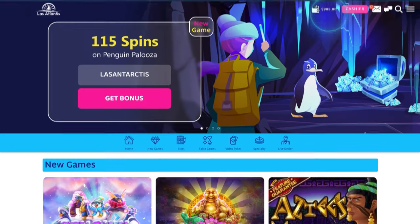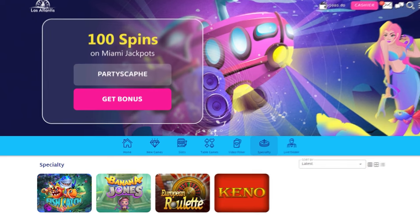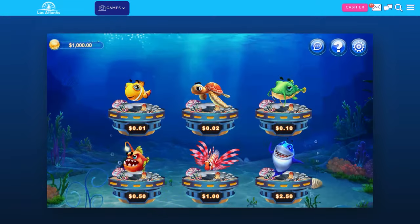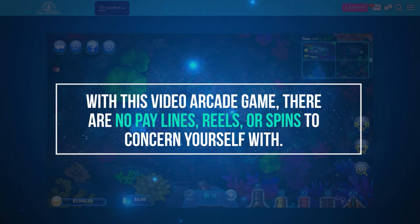Open the casino's website, log in, and find their Specialty Games section. Click on the tab and select the fish table game you'd like to play. For example, select Fish Catch, then wait for it to load and open. With this video arcade game, there are no pay lines, reels, or spins to concern yourself with.